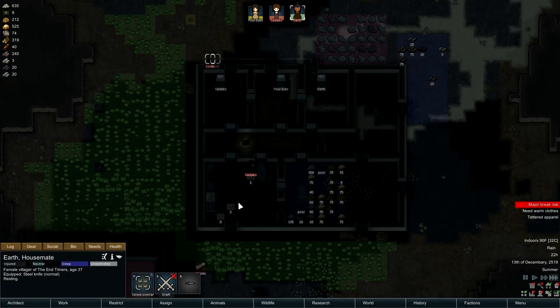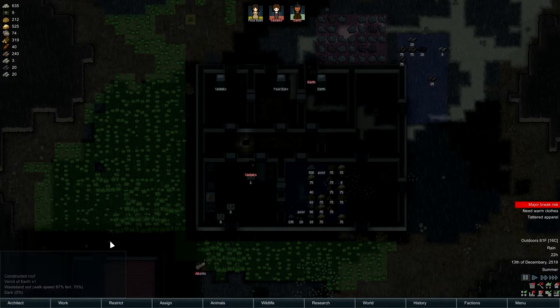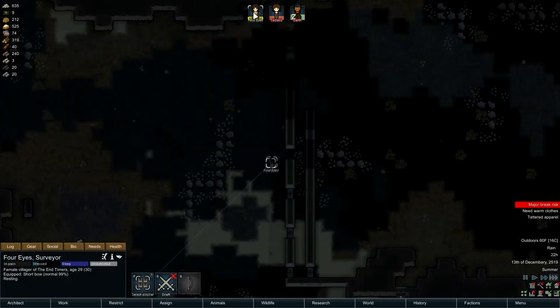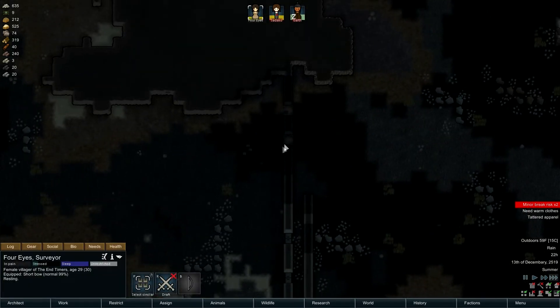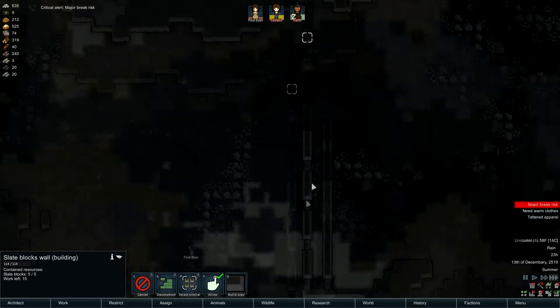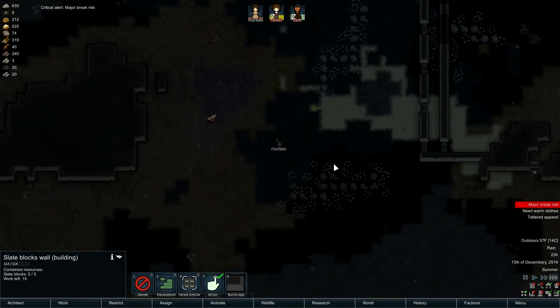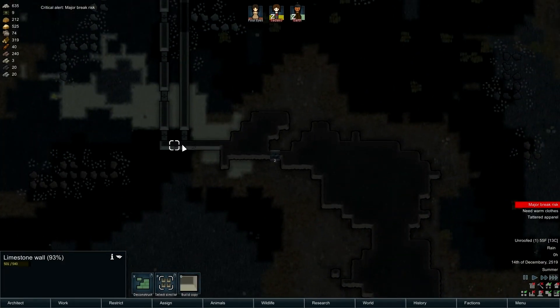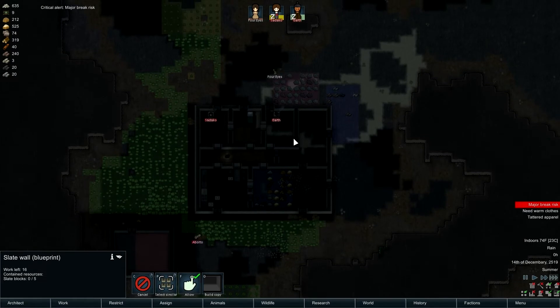You self-tended. Are you wounded from that assault? You are not, okay. Four eyes - major break risk. We have dead bodies laying around, somehow our walls got beat up, we have a slate wall over there that never got built. She's gonna snap.